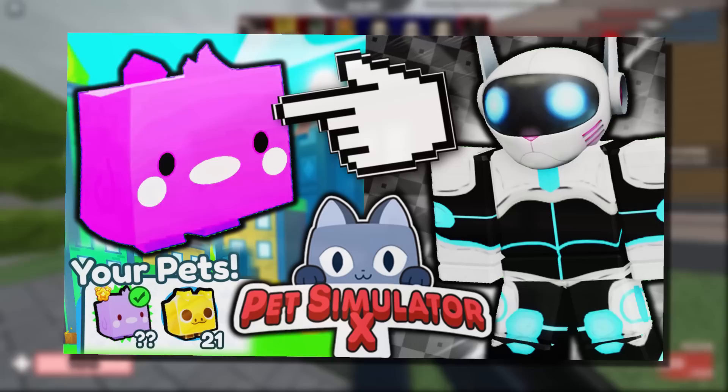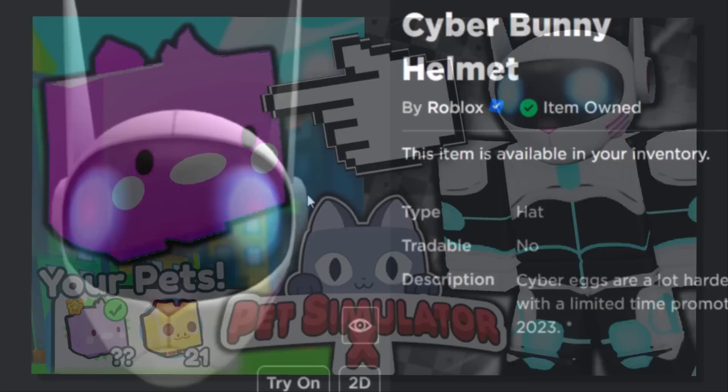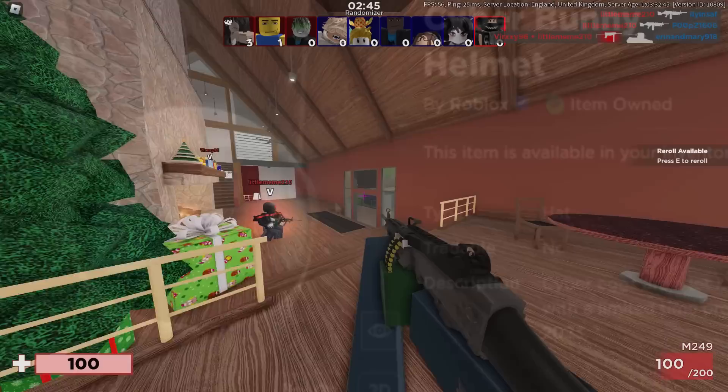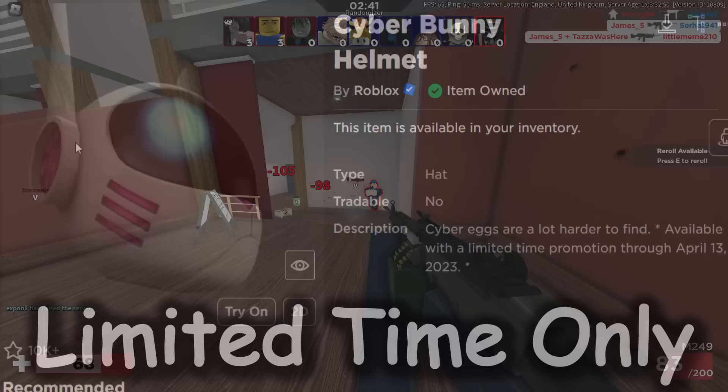You guys may remember, fairly recently, I was making videos about this accessory. It's an item made by Roblox called the Cyber Bunny Helmet. The reason why I was making videos about this was because it gave you special in-game items when you purchased it. It costs 40 Robux, and it gave you stuff in multiple Roblox games, including Arsenal. It was pretty cool that Roblox was doing this with their limited time only items, because normally, limited time only stuff didn't really do much.